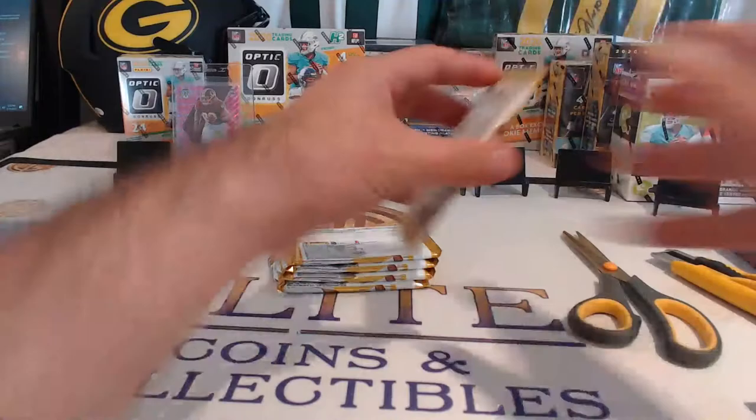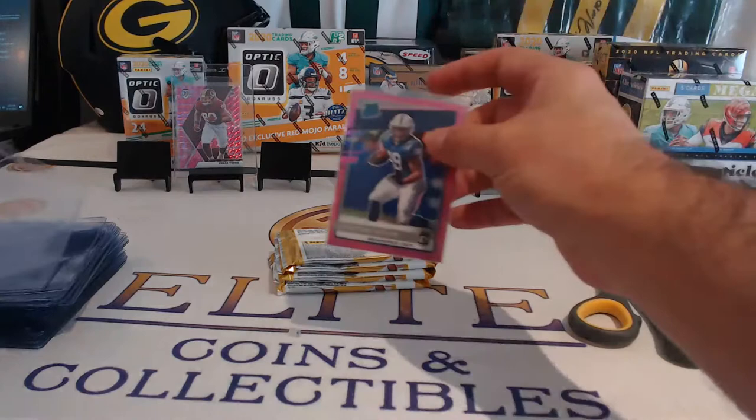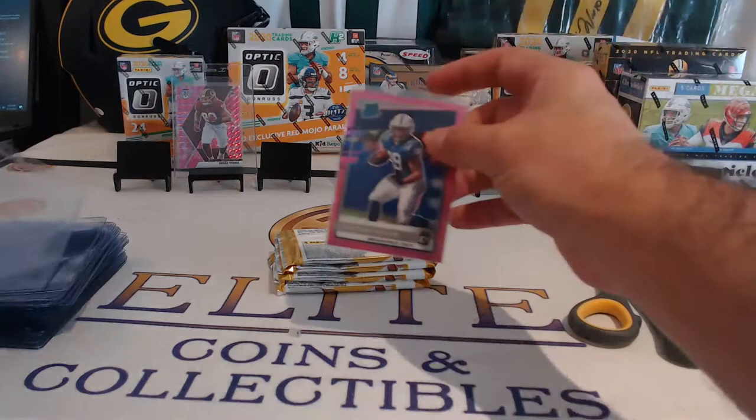Roethlisberger, Jones, Russell, CJ Henderson, Julian, AJ Green, Jonathan Taylor — there we go. Colby Parkinson, Pink Hollow — throw it up right by Young. Colts with a hit! Jonathan Taylor in the optic.